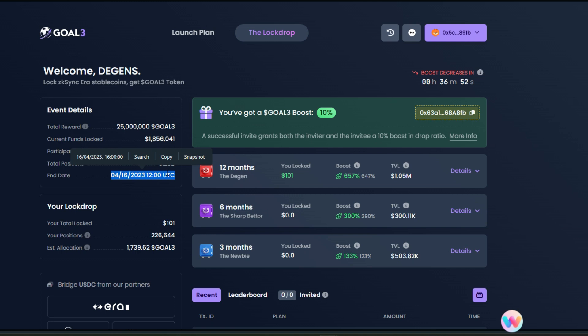You will also see my lock details because I've already locked my funds — I locked 101 USDC. My current position is 226,000 plus, and my estimated allocation is around 1,739 Go3 tokens, which I'll be getting at launch. Also, by the time I refer more people to join the lock drop, my tokens are going to increase. You should do the same — try to refer people to join the lock drop before the 16th, as this helps increase the amount of Go3 tokens you get.